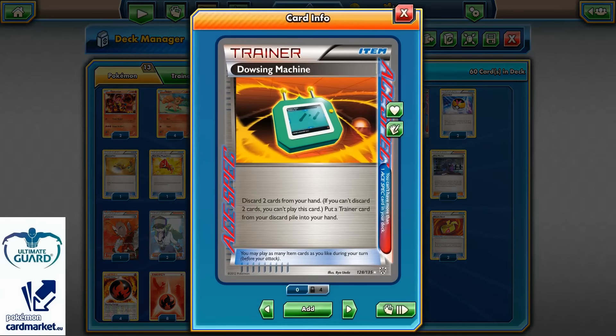1 copy of Dowsing Machine because we never know what we can use from our discard pile later — it can be a Supporter, Item, whatever Trainer Card. Dowsing Machine is in my opinion much better than Computer Search for this deck.